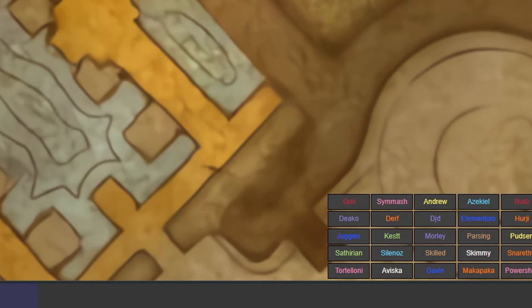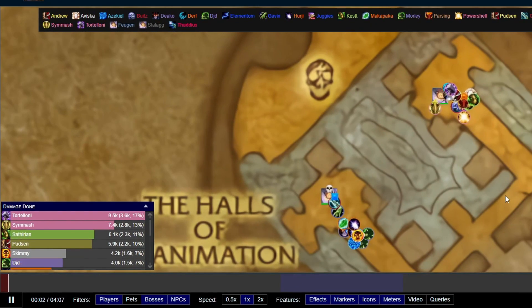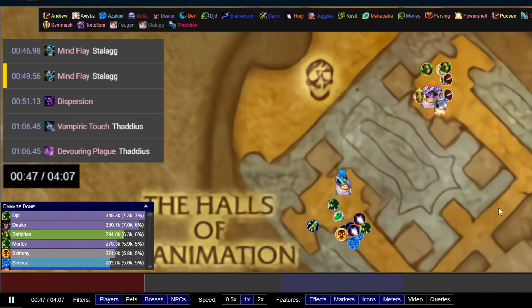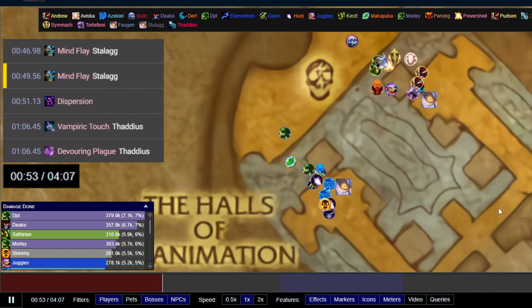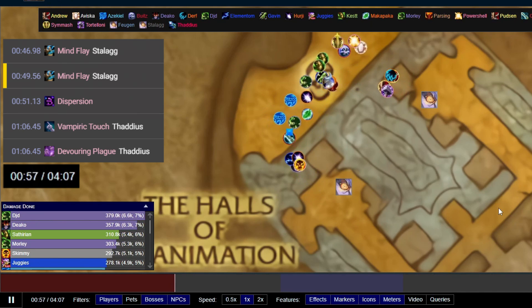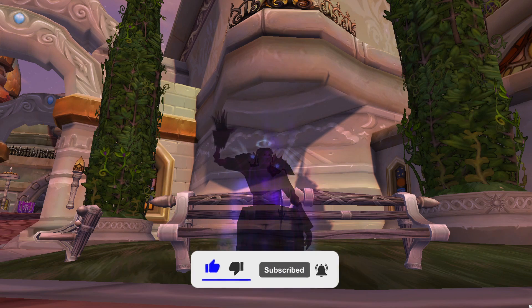The replay lets you watch the entire fight as if you were there — you've got raid frames and even a damage meter. Skipping ahead to about 48 seconds, we can see that both mini bosses are just about to die. It's the intermission point in the fight and a great chance to get back some mana without losing out on any GCDs or damage. So there you have it — I hope you enjoyed the video, and if you did I'd really appreciate a like and a subscribe. Thanks for watching and I'll see you next time.